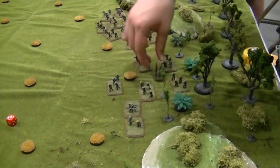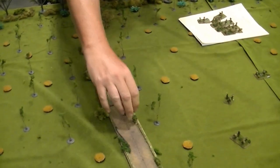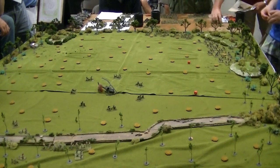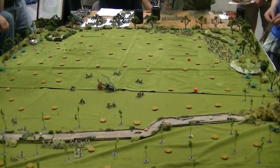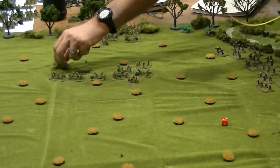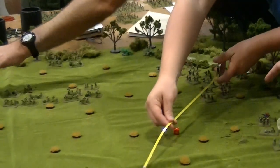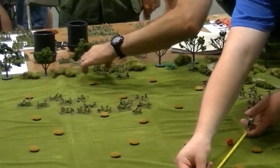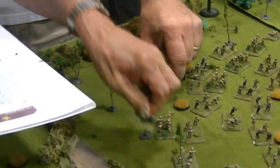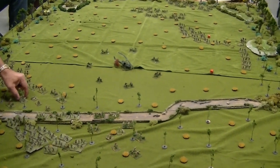The North Vietnamese start off on all sides, coming out of the woods into the clearing. Some of them are coming out through a ravine, which gives them additional cover. The North Vietnamese are particularly strong at the top right. They're going to charge out of the woods, running straight at the Americans. It looks like they are running at the double, which will give the Americans double the amount of shots at them — but the Vietnamese want to close that distance and get into hand-to-hand combat.